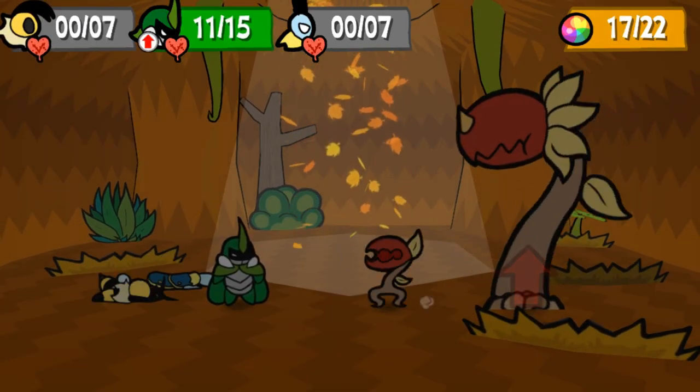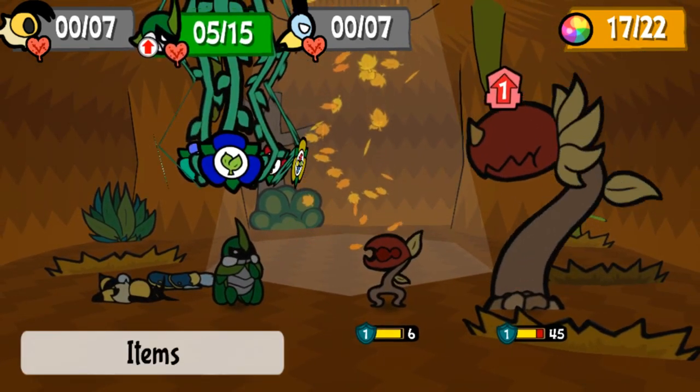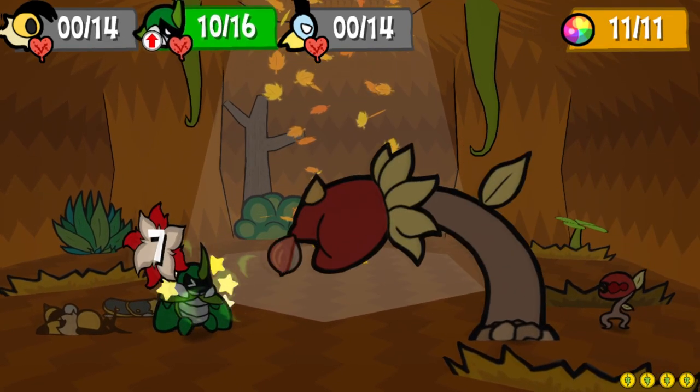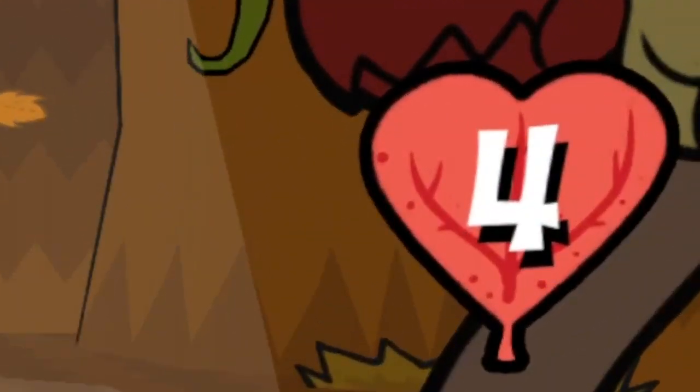Her last attack involves biting the bug in the front of the formation for 6 damage, 7 on hard mode. This attack also steals your HP and adds it to her own. She can't heal more than the damage you take, so if you suffer a KO, she only heals the remainder of the HP you lost.